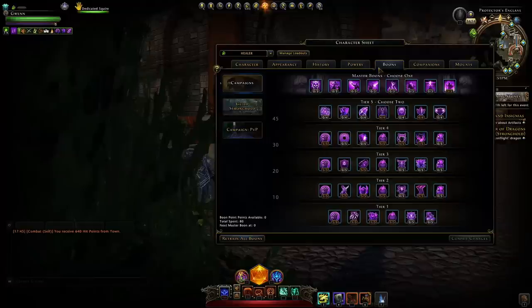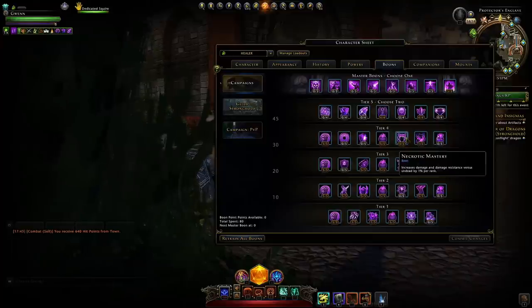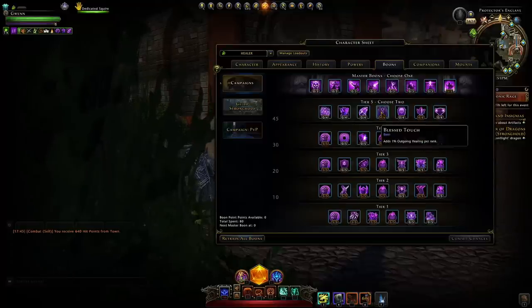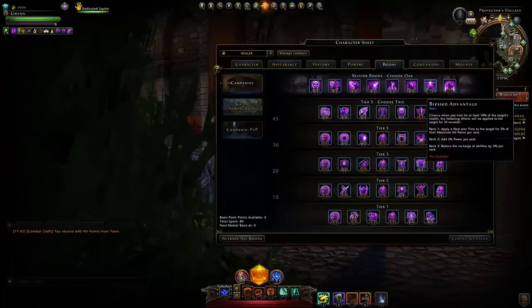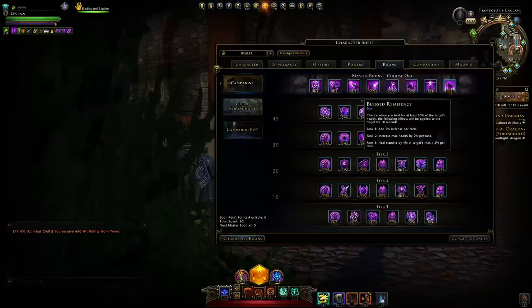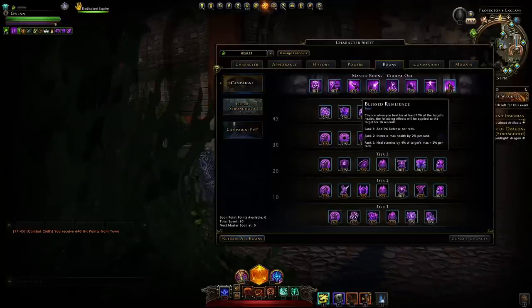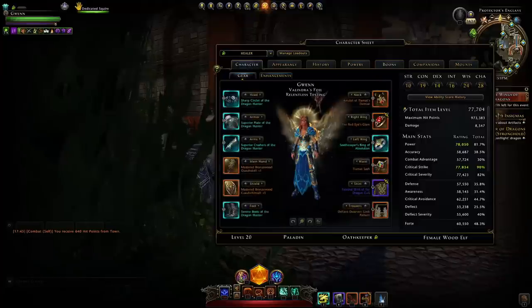For boons, take the Power ones, the crit strike and crit severity, and for the rest take defensive stats and hit points. You can take damage and damage resistance against certain enemy types, absolutely take movement speed, and potentially control resistance. For tier five take the outgoing healing for sure, and recharge speed fits very nicely. There are some bugs with the master boon Blessed Advantage so personally just go with Blessed Resilience — it adds everyone's survivability by giving them defense and maximum hit points and also healing stamina, which mainly benefits tanks. For the guild, run with crit strike, revive sickness, and defense or awareness.